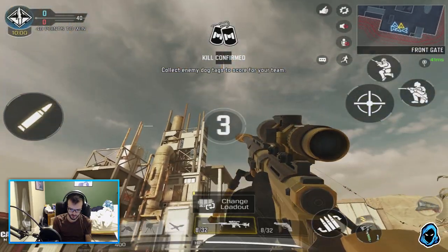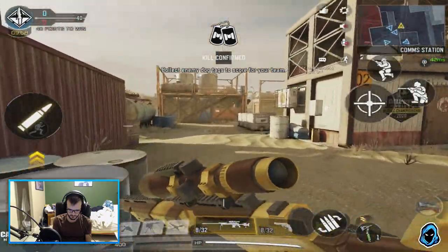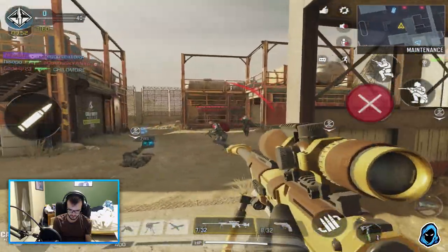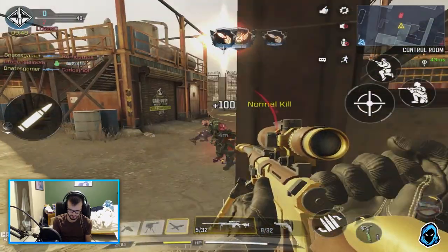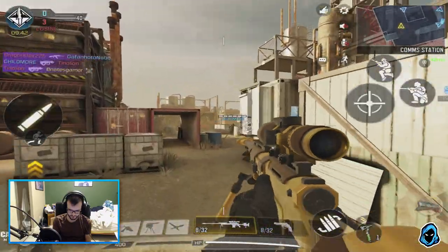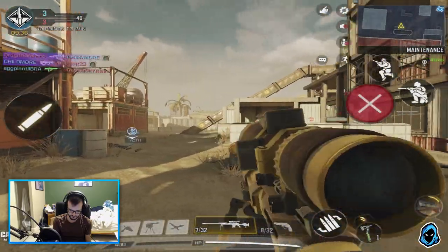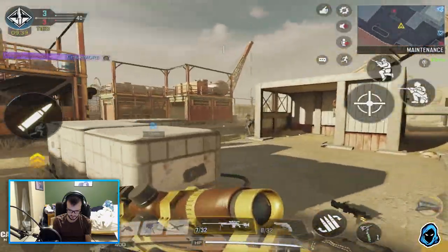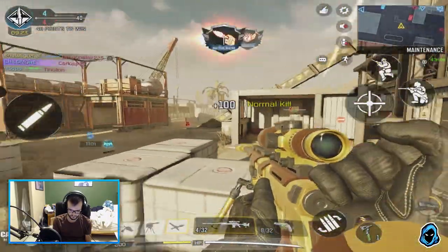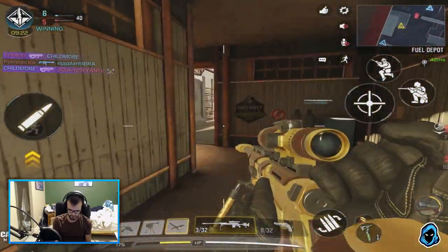Alright, the golden DL looks really cool on Rust. Let's do this — kill confirmed mode. Alright, lost the lead already, off to a great start — I'm missing my first shot. Alright, let me just... went straight into my face. Are you actually kidding me right now? Damn dude.